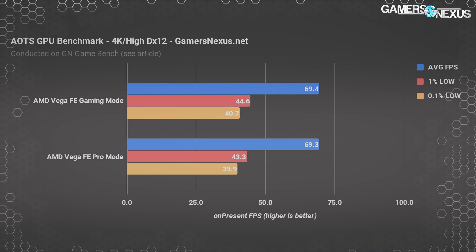Ashes of the Singularity with DirectX 12 shows more of the same — our numbers are basically tied with no significant difference between the two driver modes even with DX12. We also have data on Sniper Elite, GTA, and a couple of other games. To save everyone's time, they're all the same. We're basically left with two modes that show no difference.